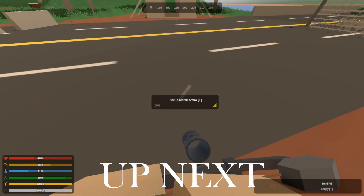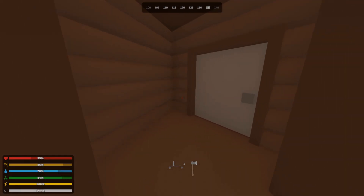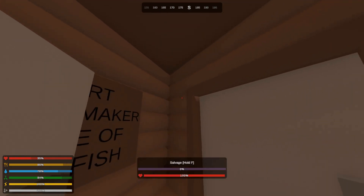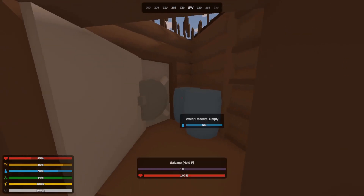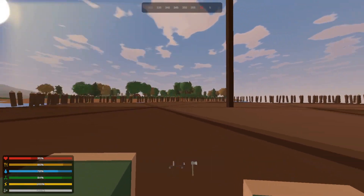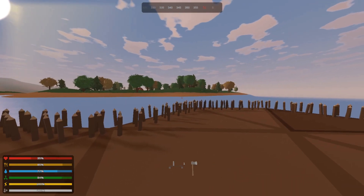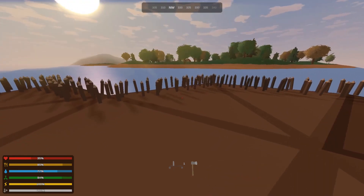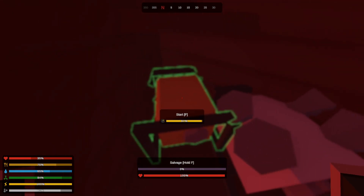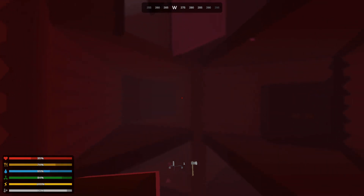Hello everybody, and welcome back to another episode of Unturned! Today I just started recording because I heard a gunshot outside my base. I've done a lot of work on the base and I heard a gunshot — it might have been over there somewhere. I do have some good news: I have a generator for oxygen, so I can actually use my entire base. Look at this!